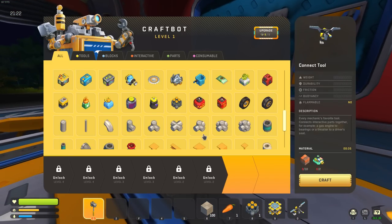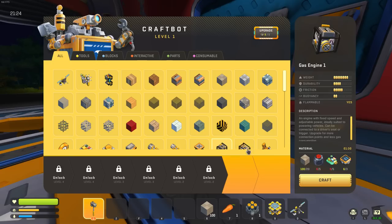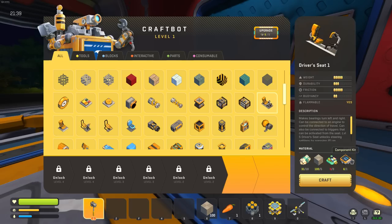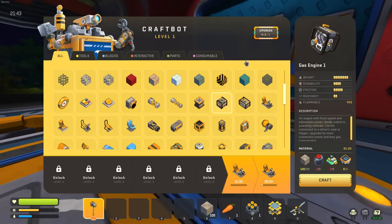We need an engine - that's oil, circuits, component kits and metal. We have everything except the oil. For seats we need circuits - we've got cotton. We have everything for seats, so we just need oil right now.